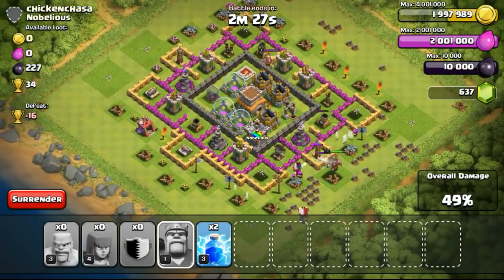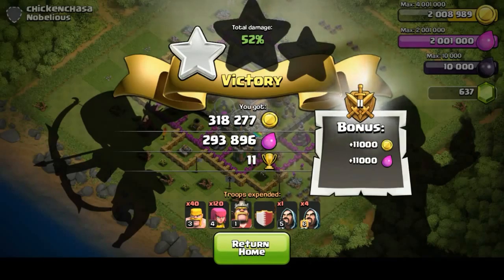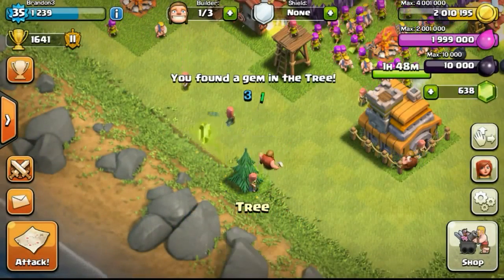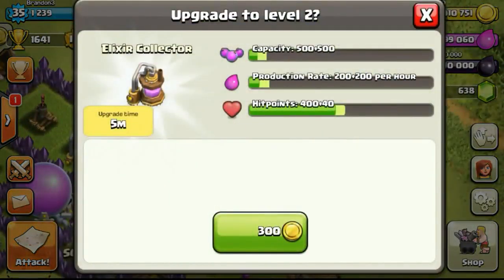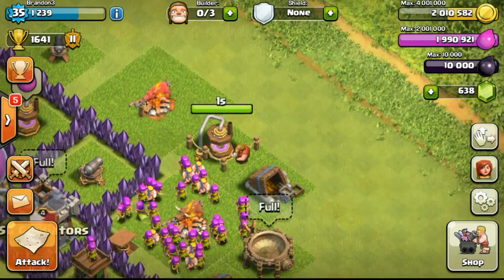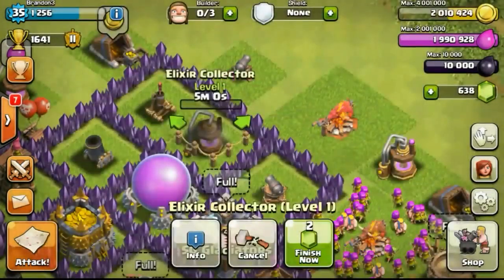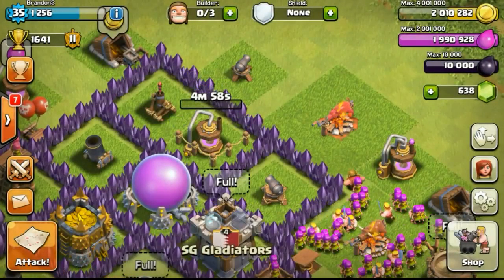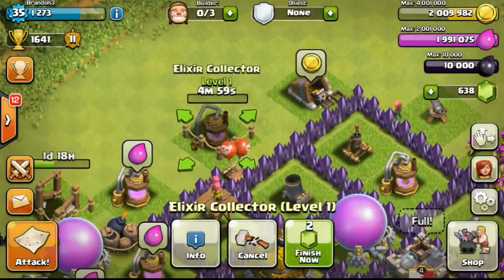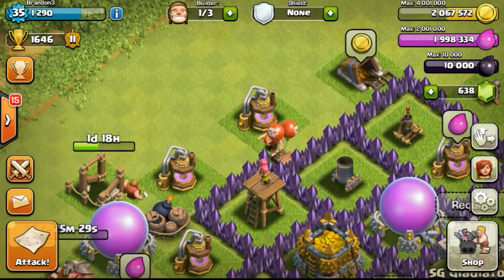Even if I upgrade my gold mines or don't upgrade them, I'll usually be online to collect them before my shield runs out, so people won't be able to steal a lot of loot. That's one reason people won't be tempted to attack my base aggressively — especially when storages are very full, most people will try to wreck your base. I mean, would you want to attack a base that doesn't have any loot? I'd rather farm a base that has 300 or 400,000 gold available.